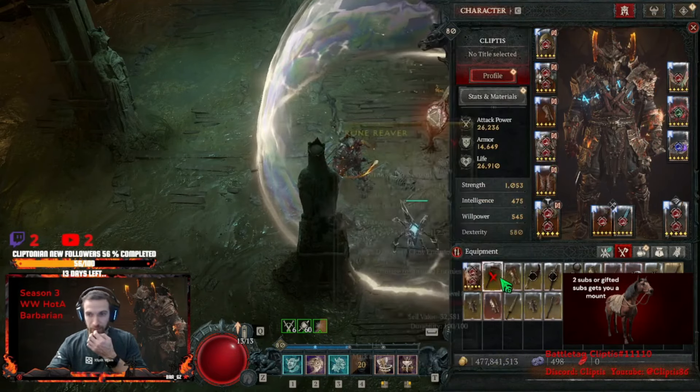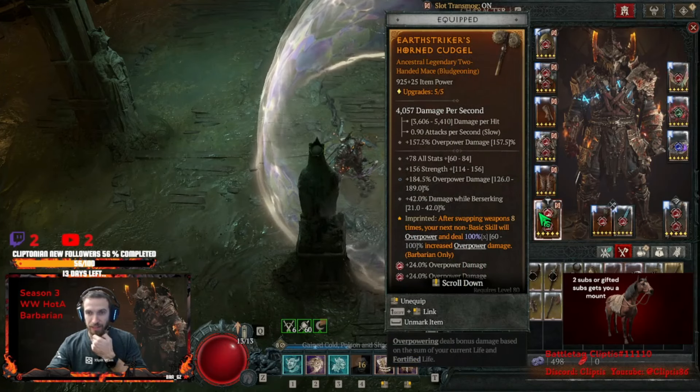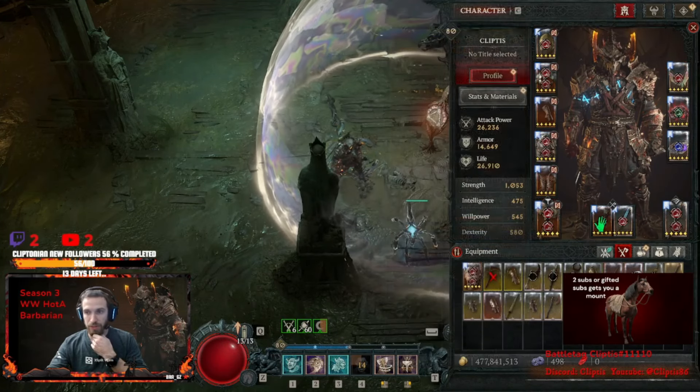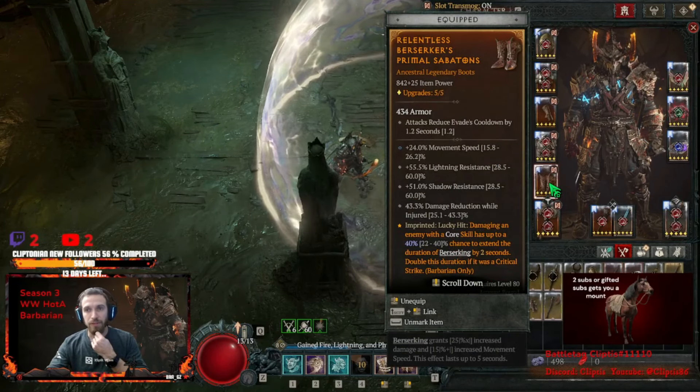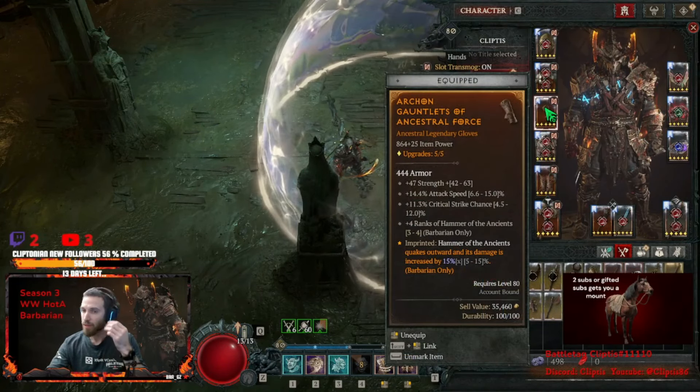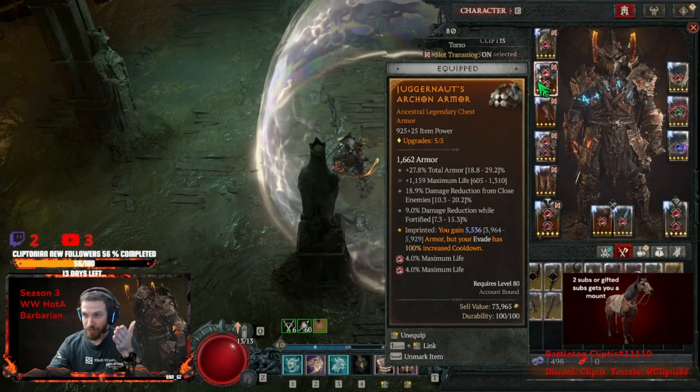So we're into bolts — we didn't need to put on the damage reduction pants, but had them though. Earthstriker's on the two-hander, Elements.